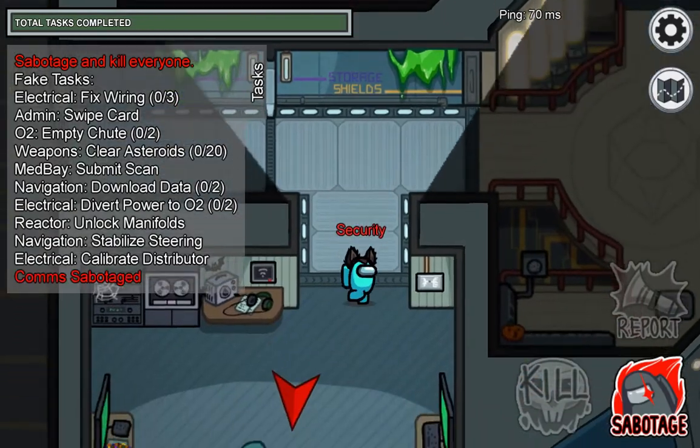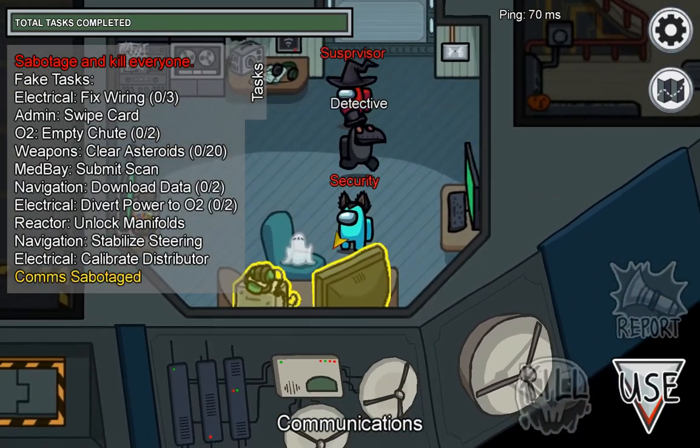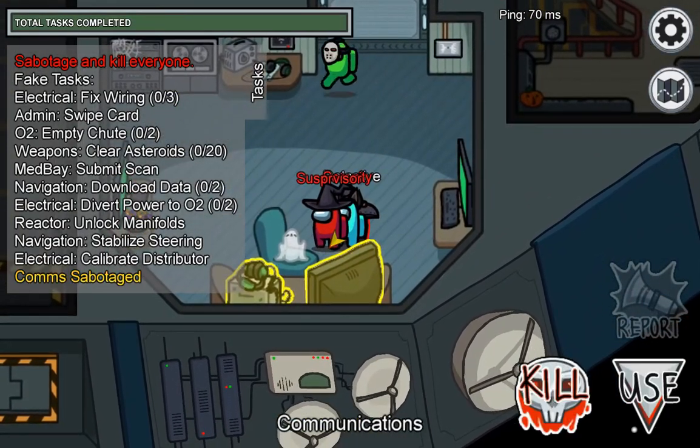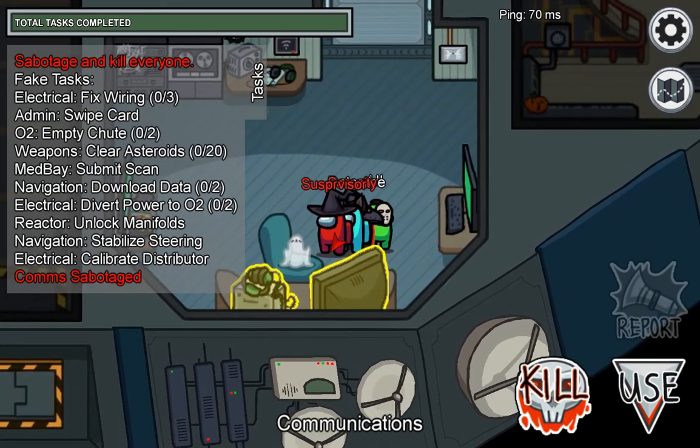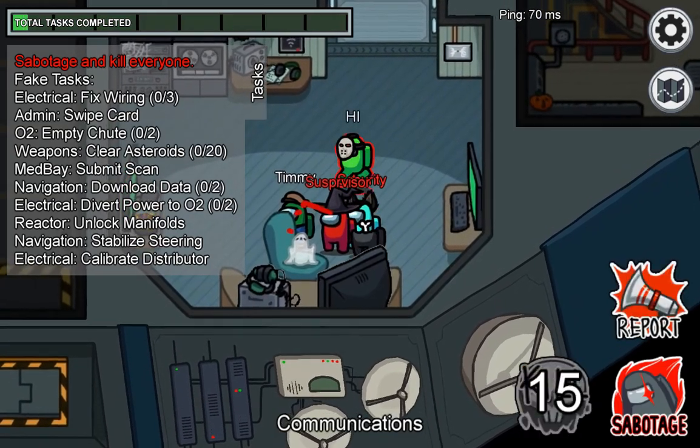If you don't want to sabotage lights, then comms are great, especially early game. Fixing comms is hard, which means it'll take a long time and everyone will be focused. So if you kill somebody, nobody will notice who the killer was.